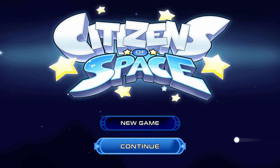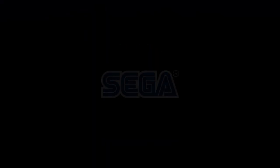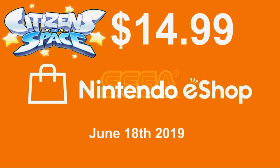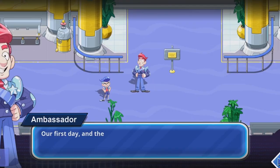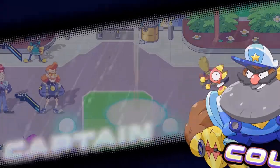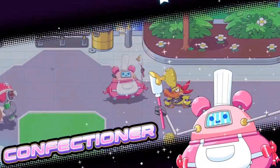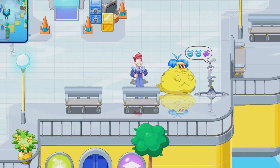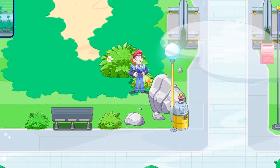Citizens of Space is a cel-shaded RPG with turn-based action command battles. It was developed by Eden Industries and published by Sega onto the eShop on June 18th, 2019 for $14.99. The Earth has gone missing and it's up to you, the ambassador of Earth, to solve the mystery and find out where or what has happened to your home planet. You assemble a team of quirky characters to help you battle your way across the universe in search of clues to the disappearance of Earth. Each character has its strengths and weaknesses and it's key to use them to your advantage when taking on your foes.